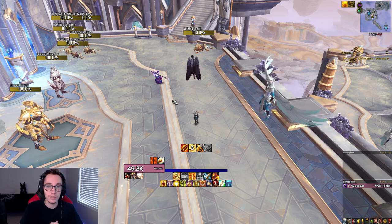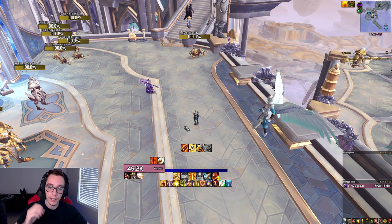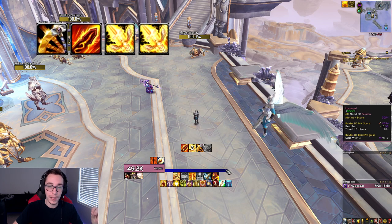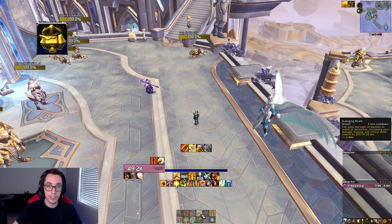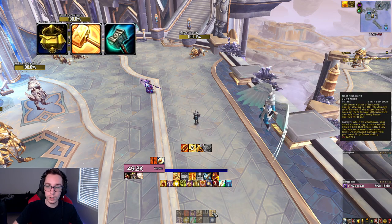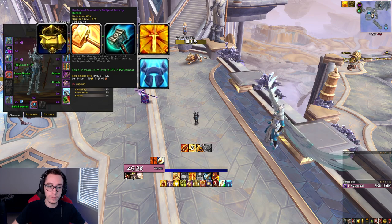Next let's talk about the rotation, specifically the opener. The opener is important to learn and practice until it's muscle memory, because the opener is essentially how you play this class every minute — between cooldowns you're just pressing all your available buttons. On pull, use all your holy power-building abilities: Judgment, Blade of Justice, and Crusader Strike in that order. Once you've used all of them you'll be at maximum holy power. Then pop Seraphim and Avenging Wrath together — as soon as you use them, your Hammer of Wrath becomes active. Cast Hammer of Wrath followed by Final Reckoning.